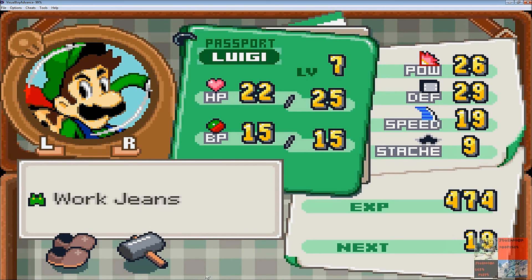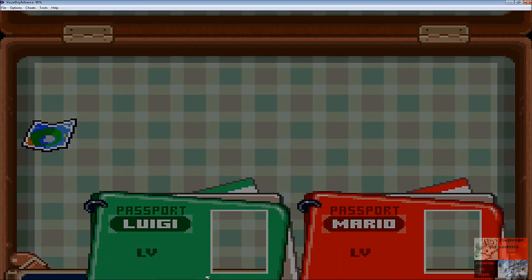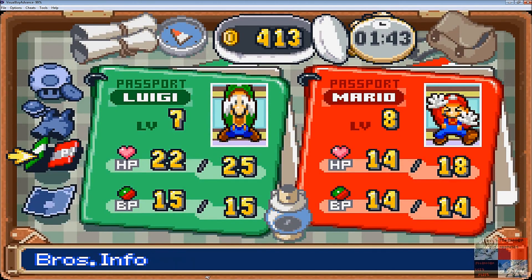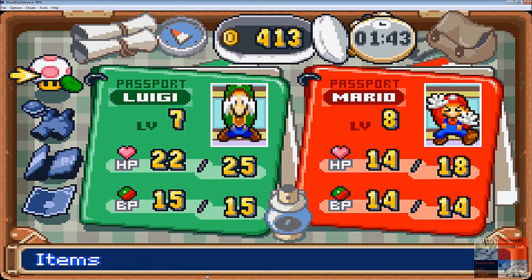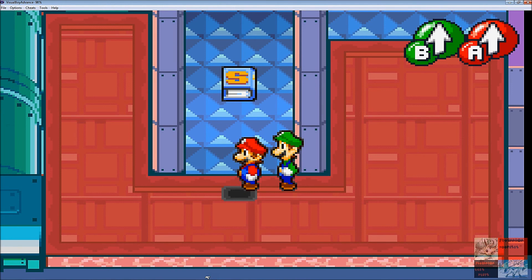We have shoes now. Here's where we're at — we've got to go to the BeanBean Castle, that's where we're at. Got our items. I will see you guys in the next episode where we will continue to the sewers. This has been JayZWarrior, and this has been Let's Play Mario and Luigi Superstar Saga. I will see you in the next one — goodbye everyone. Subscribe if you like it.